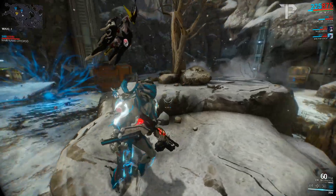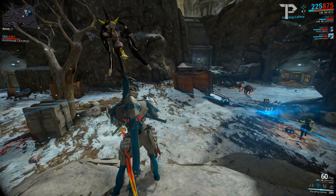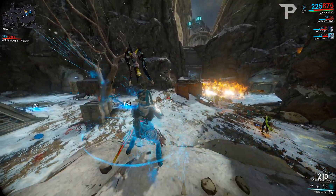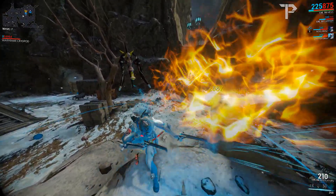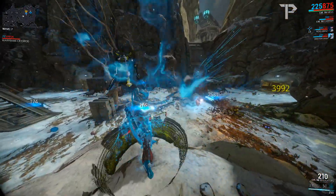Like I say in most videos, this might not be the perfect build for you, but it works absolutely brilliantly for me. And if you have a Mirage using Eclipse in your group or a Rhino using Roar, then expect much larger damage numbers. Also Nova, because Nova.